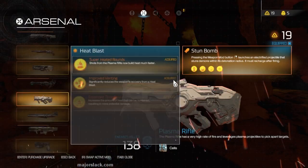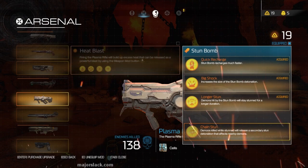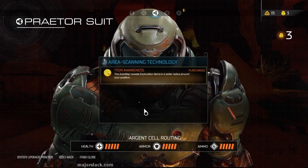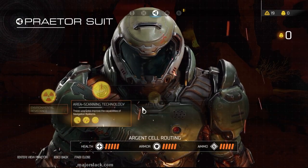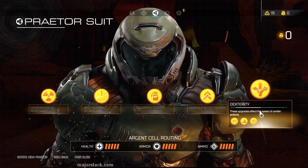This is the last mission in the game, and then the big mega boss fight. I have a whack ton of weapon points, and I have some Praetor Suit tokens. Let's spend those Praetor Suit tokens — now every category is maxed out.